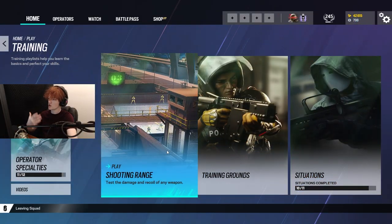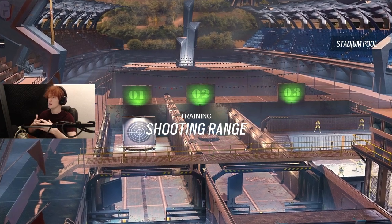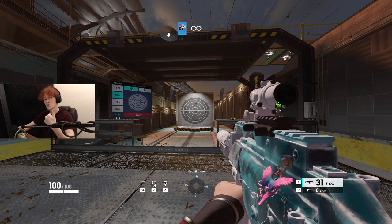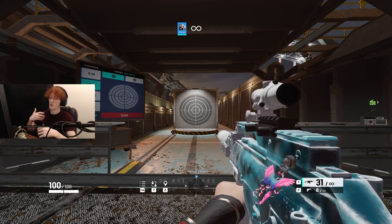The first thing I do is go into a shooting range. The reason is there's a certain warm-up routine within the shooting range that helps you get your three aim basics down. Your three aim basics are recoil control, flicking, and tracking. If you lack even one of these, your aim is not going to be up to par with the people in your rank.